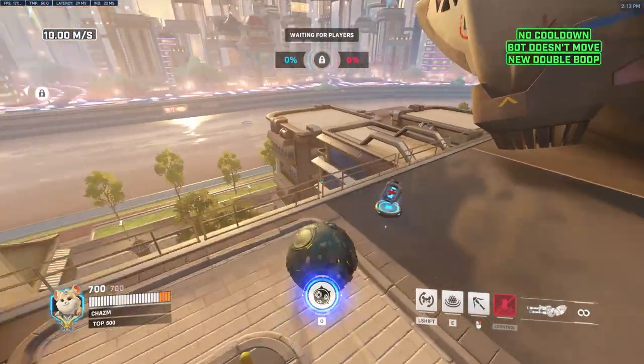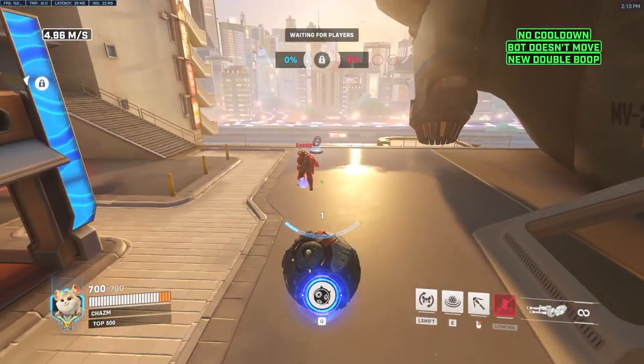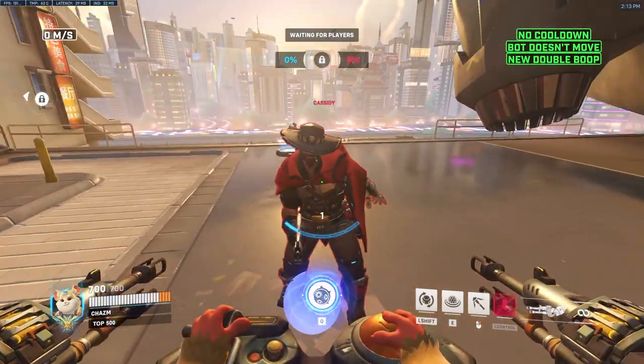Alright, Lijiang Tower map guide, let's go. To use the code that I'm using, you can go to the description. You just paste it in the workshop and custom game.